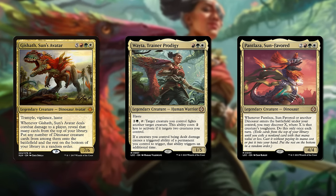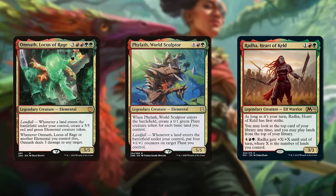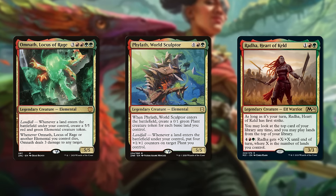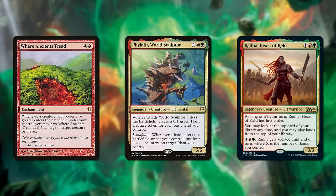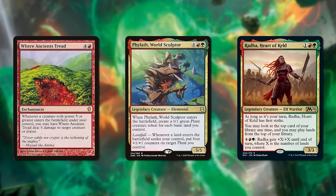Or we could use landfall as another example. Omnath, Philath, and Rada could each be described as landfall decks — they play a lot of the same cards and are even in the same colors. But they play so differently even within that unifying theme. One cares not just about lands but also elementals, or even if you ignore that elemental synergy, it can do a lot with token multipliers.